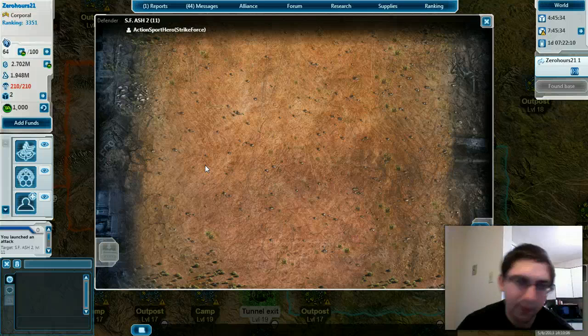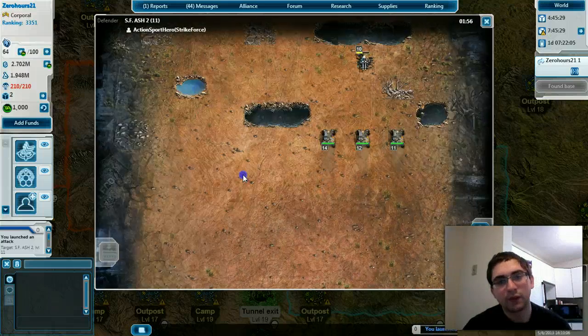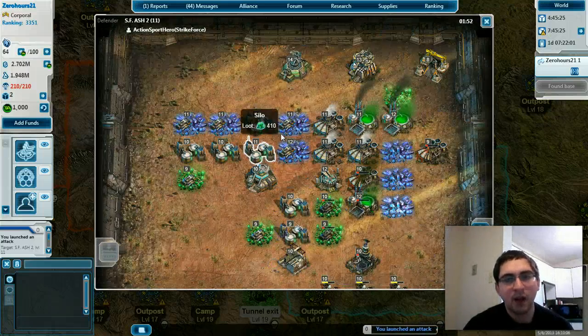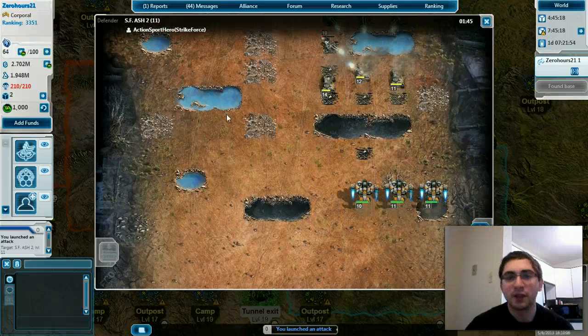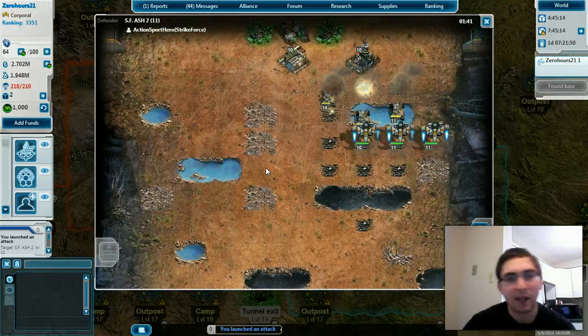We're gonna give this another run — hopefully I'll get all the way through this time. Actually, I will. Somebody has a strike cannon — it just hit my Guardians at the very beginning. Somebody has a strike cannon focused on this base. They must have just done it after they realized I was attacking it, which is really impressive for them. Or maybe it was already set and I just didn't know until the last attack — that could very well be the case.